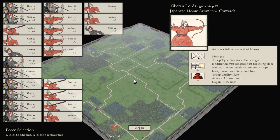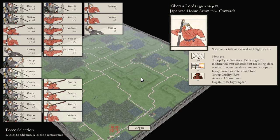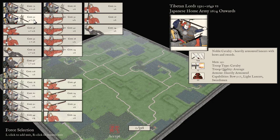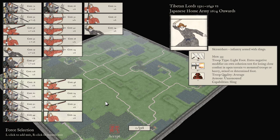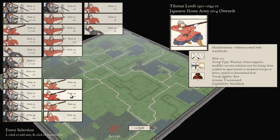Welcome to another Sengoku Jidai battle. This match against Alex — we're fighting one of the famous battles between the Tibetans and the Japanese, because we can. The Japanese army is based on heavy infantry, matchlock men, archers, and some semi-acceptable spear-armed cavalry. The Tibetan army has heavily armored cavalry with half bow and lance — very good, very expensive. Also a good skirmishing wing with light horse archers and light infantry slingers, and very bad but cheap infantry.